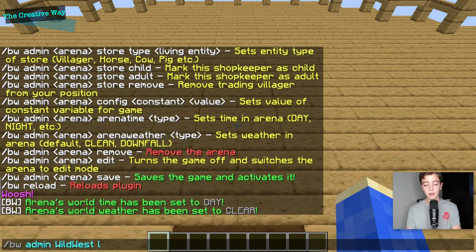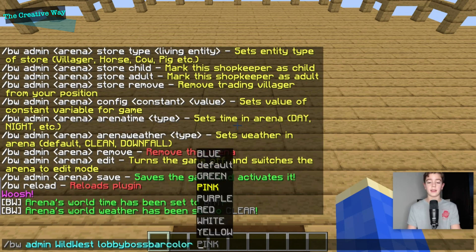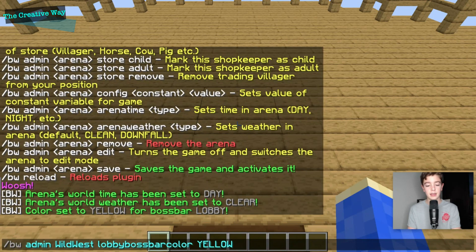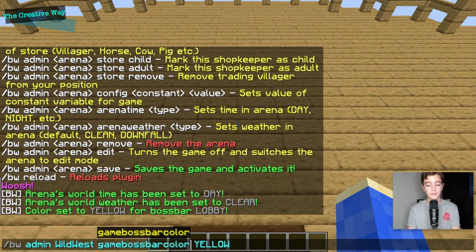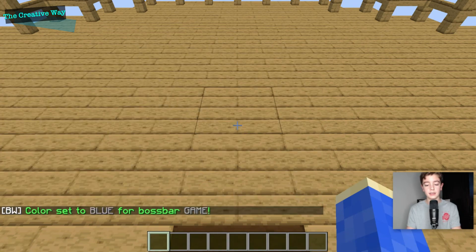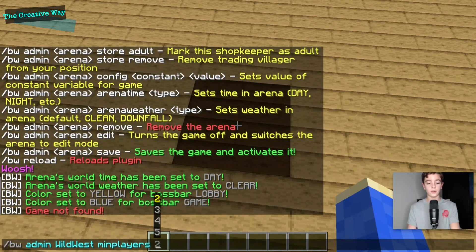The last thing is slash bwadmin wild west lobby boss bar color — you can set that to whatever you want. Since this is the wild west, I'll set it to yellow. Then we'll do game boss bar color and set that to blue. You can also set the minimum players to two, which is the minimum you can do, so you can have a 1v1 if you want.